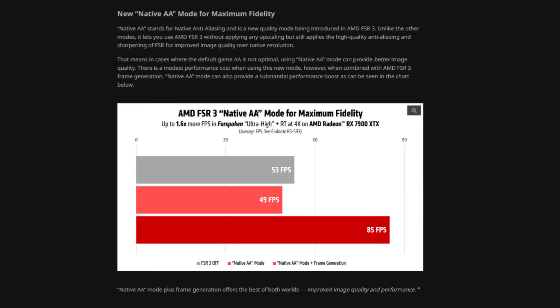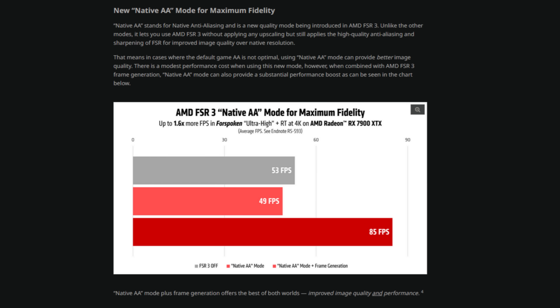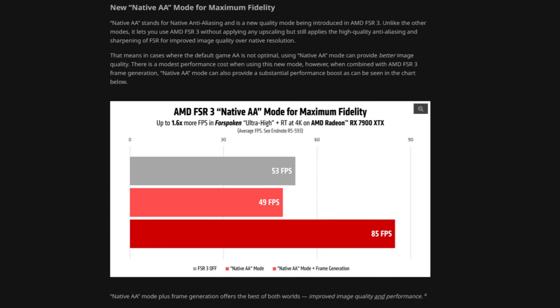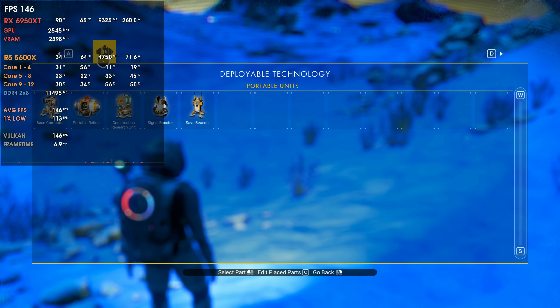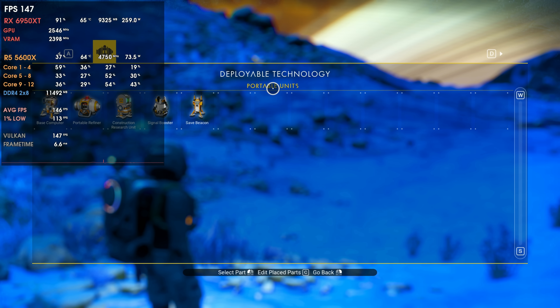As for other things not presented at AMD's Gamescom event but posted on the GPU Open webpage: FSR3 will also bring AMD's own version of DLAA, called NAA — Native Anti-Aliasing — that will use the FSR algorithm as anti-aliasing instead of traditional TAA, improving visual fidelity in games where TAA isn't performing well. This is one of the biggest surprises for me, because if you consider Nvidia's DLAA, in some games with poor TAA implementation it actually works much better than using TAA.